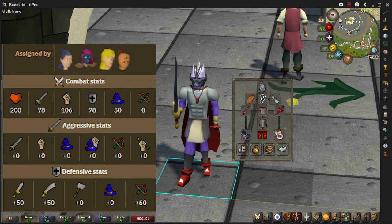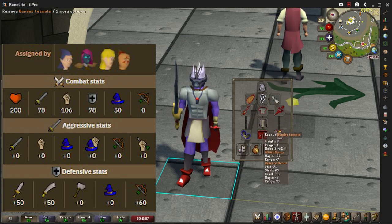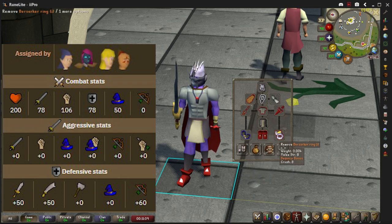The Warped Tortoises will be weak to Mage and Crush, and you will want to pray Melee against them. They have a plus 60 defense for Range and plus 50 for Stab and Slash.